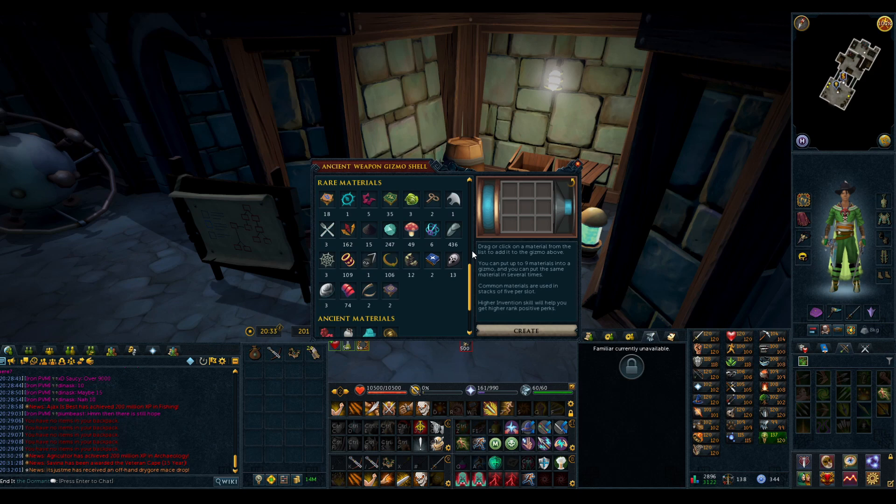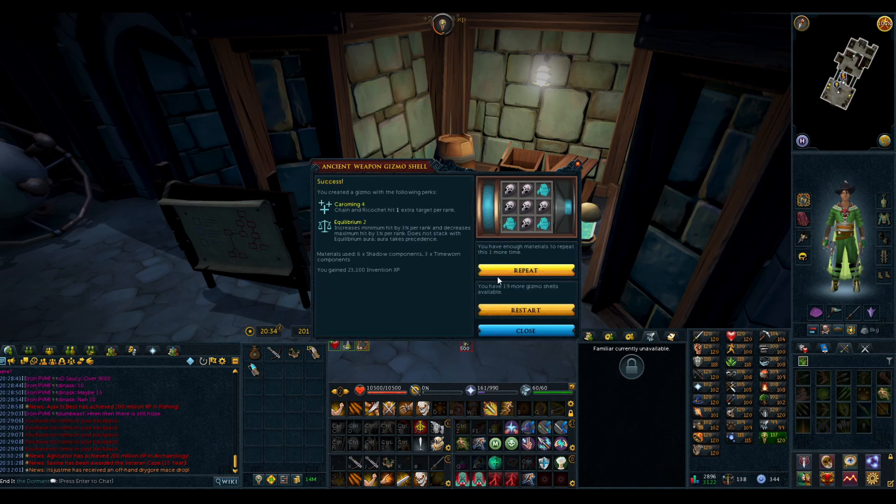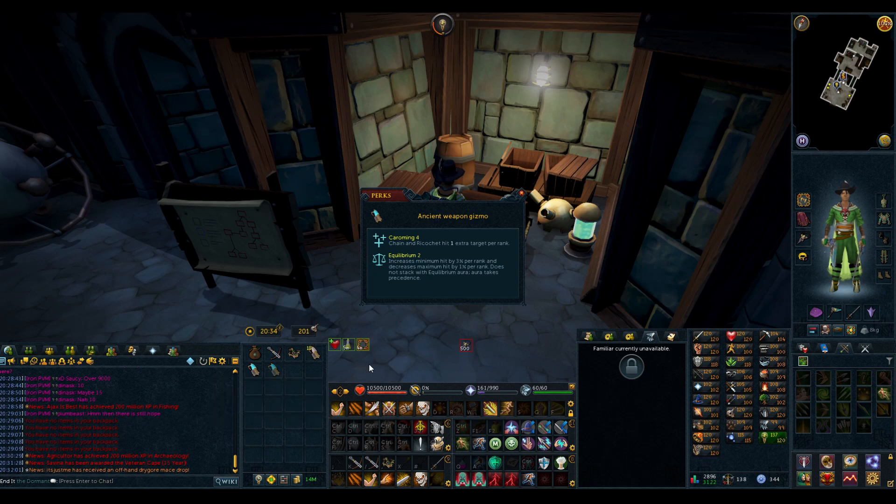Let's hope RNG doesn't mess me up again. We're going for Chroming 4 Equilibrium 2. We have enough shadow components for two tries so hopefully we can get it — it's a 29% chance. Really hope I don't get Ruthless. Good luck. Yes, there we go! Let's go for another one. We got Chroming 4 Ruthless on the second, but we did also get the Chroming 4 Equilibrium 2 on the first. That's literally best in slot for a Chroming Switch.